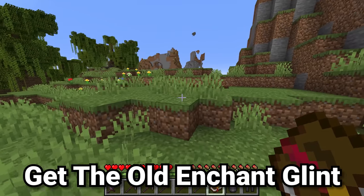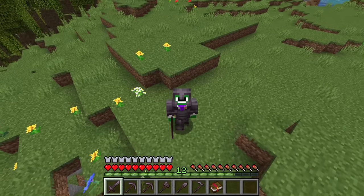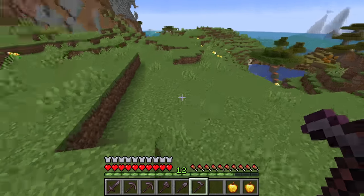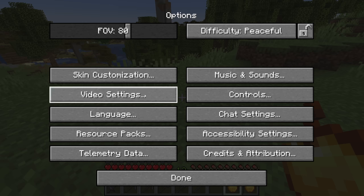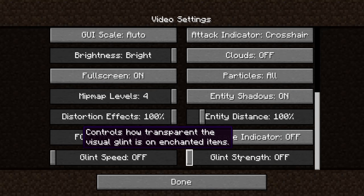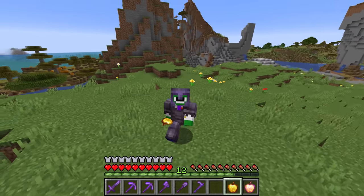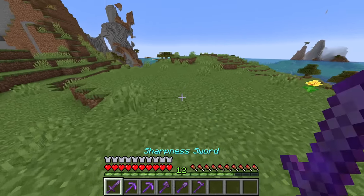One change in 1.20 I'm not 100% on board with is the big reduction in the enchantment glint — you can't tell if your armor or weapons are enchanted, and worst of all you can't tell the difference between a golden apple and an enchanted golden apple just by looking. However, we can fix this by going into Settings, then Options, then Video Settings, and scrolling to the bottom. There are two sliders: glint speed and glint strength. Turning both to 100 won't be as strong as it used to be, but it will be much stronger than nothing and fix issues like not being able to tell which apple is enchanted.